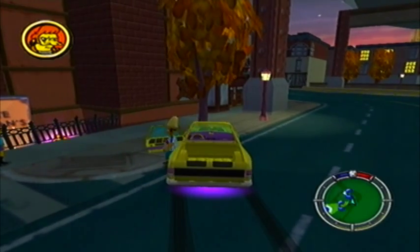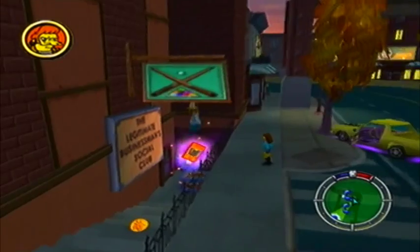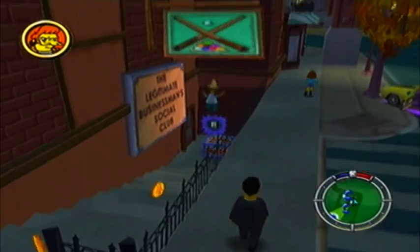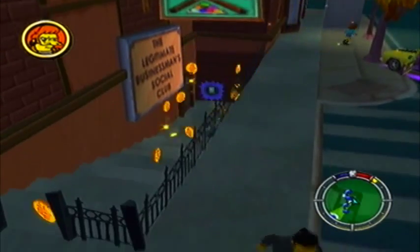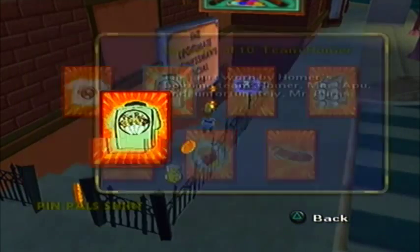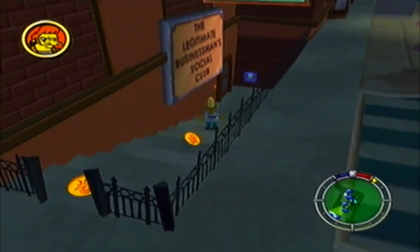The first card I missed is down here near the Legitimate Social Business Club thing. Grab that and also a crate - it is the Pin Pal shirt. Let's just get this crate, because this would have been very handy last episode. From the episode Team Homer - the shirt worn by Homer's bowling team: Homer, Moe, Apu, and unfortunately Mr. Burns. There we go.